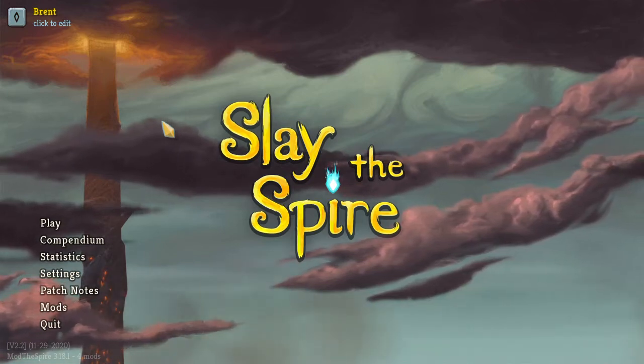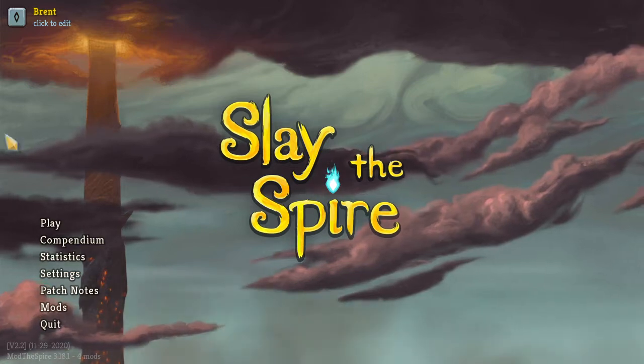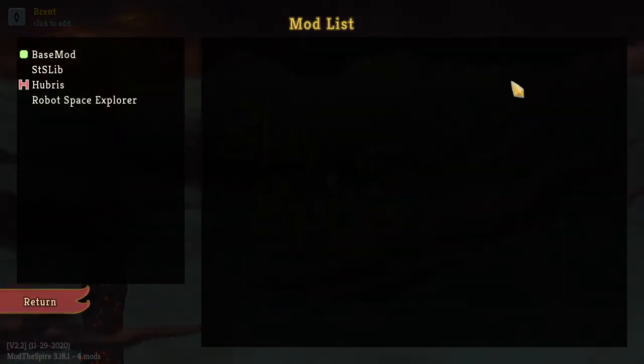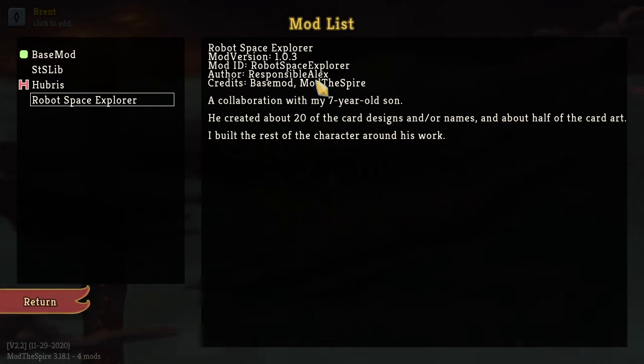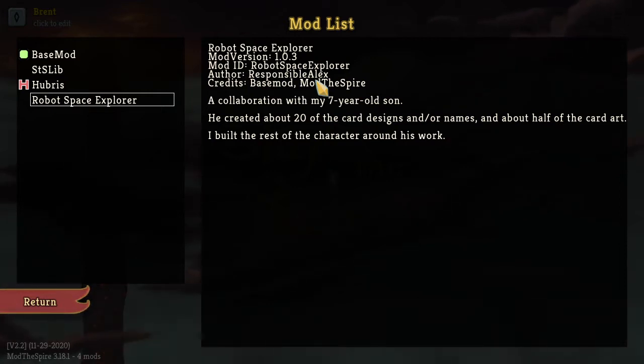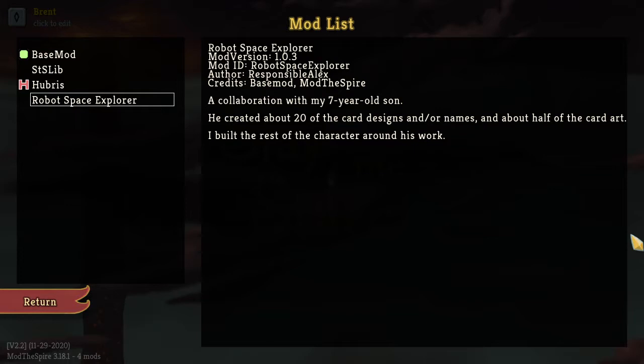What's up guys, it's right back here and we are jumping back into some Slay the Spire. Today we are playing with a different mod. I was going to do Downfall, however I think there was a new patch to Slay the Spire because currently it is not working. So instead we are going to try just a one-off here — unless he's just very good, then maybe I'll try him again — with the Robot Space Explorer.